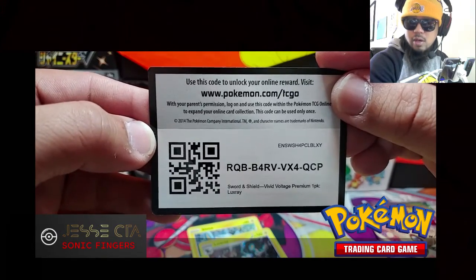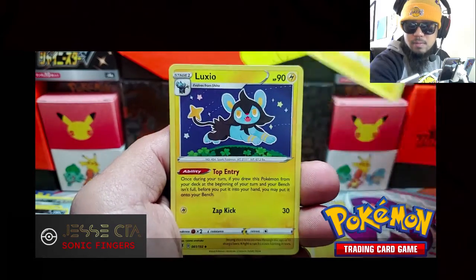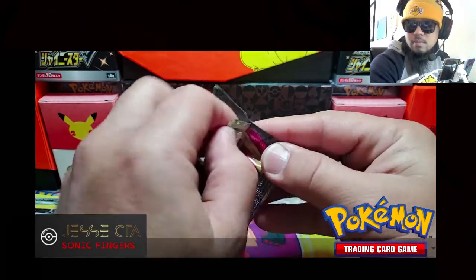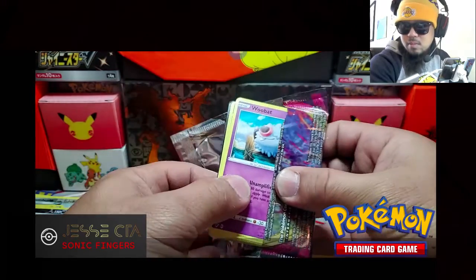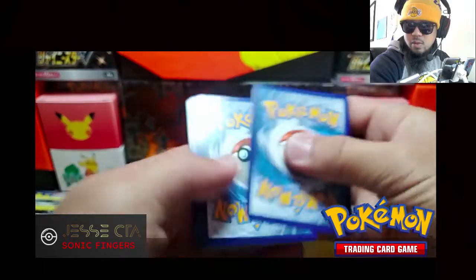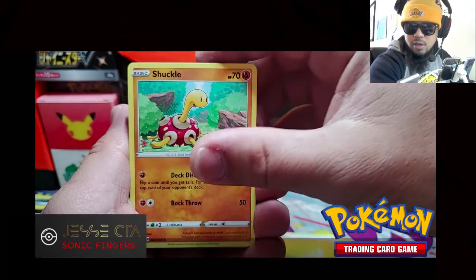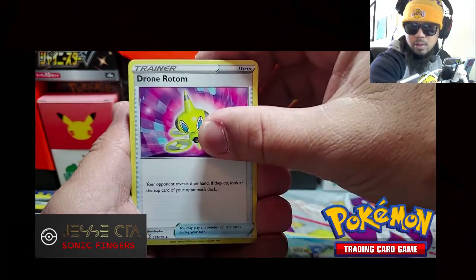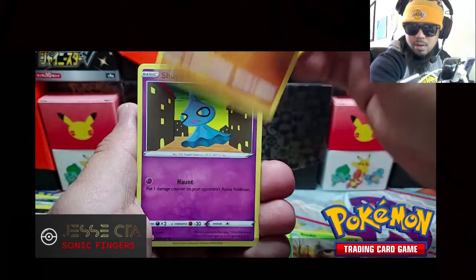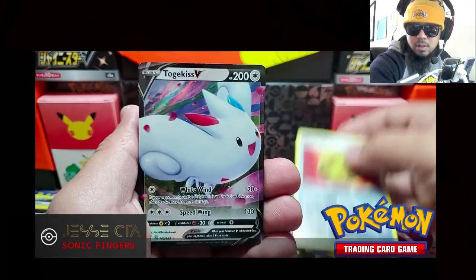Last pack — code card and Empoleon coin. So inside the Rebel Clash bonus pack you do get Shinx, Luxio, and a holo Luxray. Code card. Bonus pack cards: Electric, Shuckle, Cramorant, Drone Rotom, Woobat, Aracuda, C-Dot, Fampi, Shopit. Reverse holo is Hero's Metal and our rare is Togekiss V. Nice.